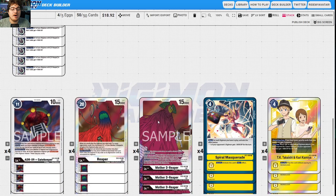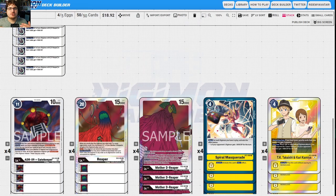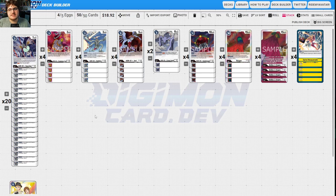Let's talk about Mother D-Reaper. This deck is kind of similar to — if you were classifying it in Magic terms — Eldrazi: any deck that just spams out big beefy monsters that you have to answer right away or you might not win. There are two versions you can play: yellow-themed, which uses minusing DP and controlling board state, or the black version, which has the ability to remove threats off your opponent's board using Mother D-Reaper effects like Iron Fist Onslaught.